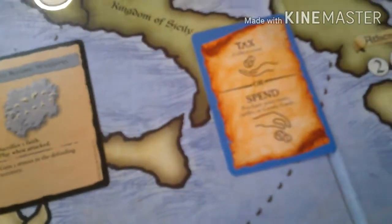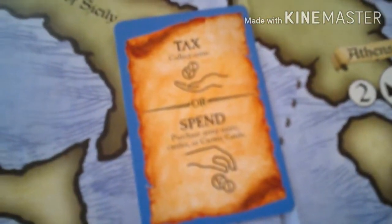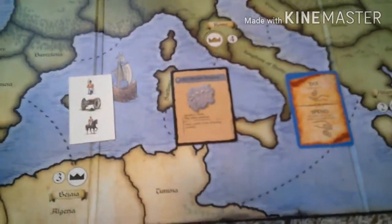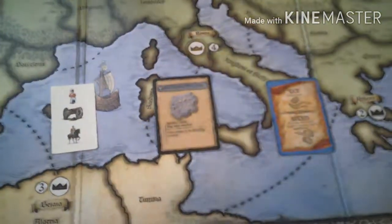Something all Risk games have in common is cards. In Risk Europe you can tax and spend, fight, or fortify your position. In Risk Godstorm there are special miracle ability cards — summon enough gods and you get different ability tokens. In the original Risk, you collect cards each turn you take over a territory, and trading them in gets you more armies.